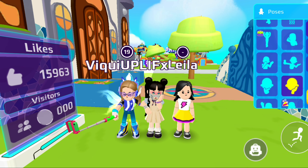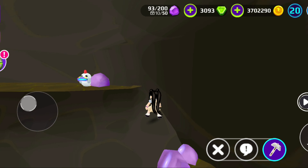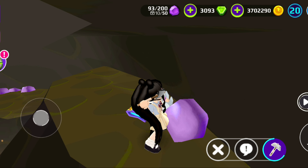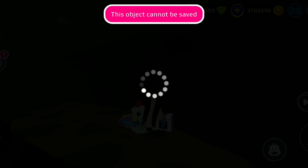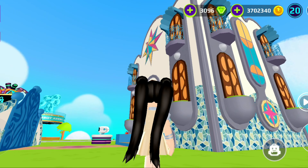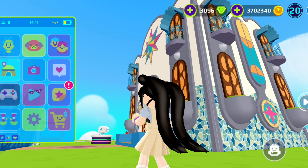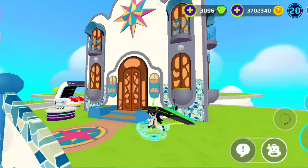So first things first, you need to get this axe right here from the robot and then go inside of the cave. Then you see this chicken right here — there's an ore right next to it. So go mine that ore and then you find a secret box. It's actually really easy and fun and creative — the way to get the secret box.